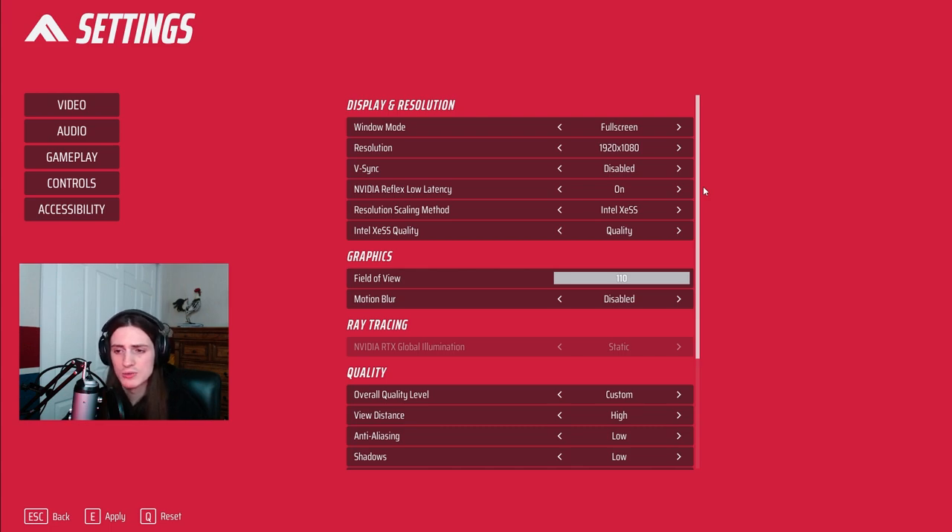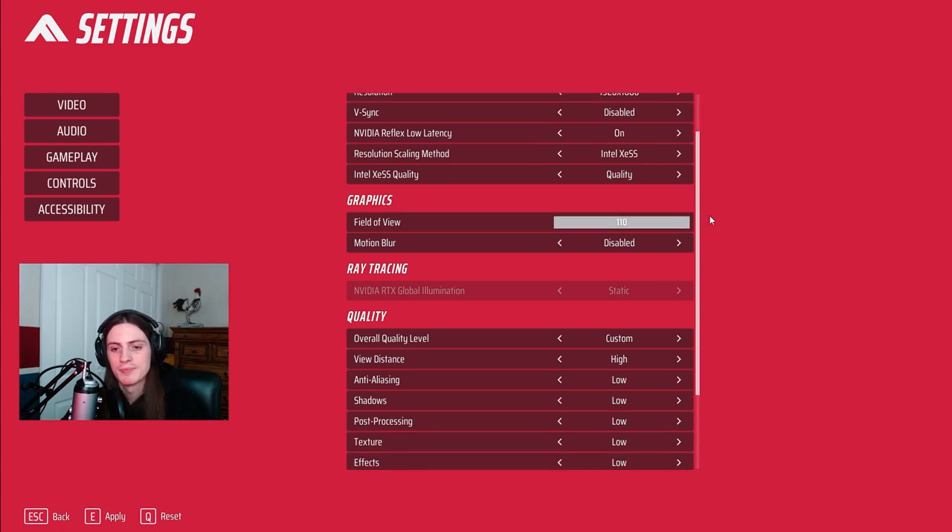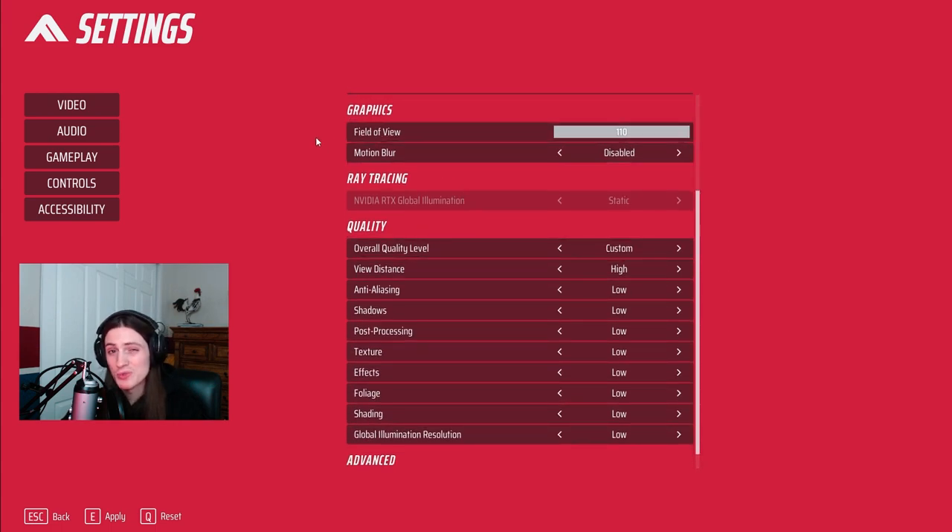For the resolution scaling method and the quality of that, you're not really going to need to worry about that if you're not using upscaling. If you are using upscaling and playing on a lower resolution and bumping that up, then use Intel XeSS — that is considered the best from what I've seen. You can modify the quality to decide how pretty you want to look versus how much performance you want, but for most people you don't need to worry about this at all because you're not upscaling.